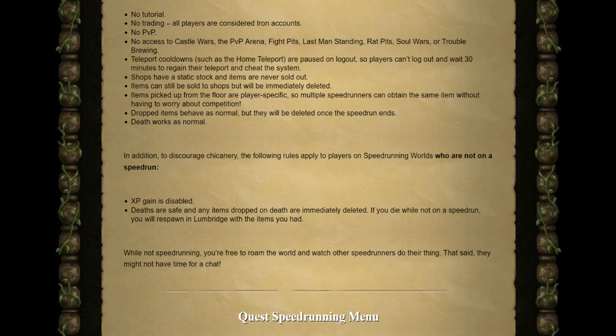For players on speedrunning worlds who are not currently on a speedrun: XP gain is disabled, deaths are safe, and any items dropped on death are immediately deleted. If you die while not on a speedrun you'll respawn in Lumbridge with the items you had. While you're not speedrunning, you are able to free roam the world and watch other speedrunners.